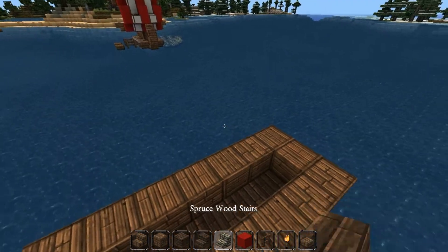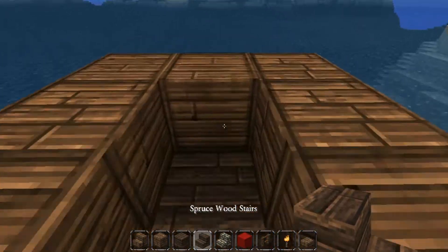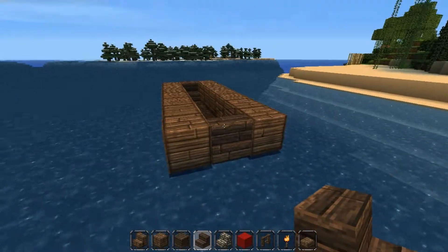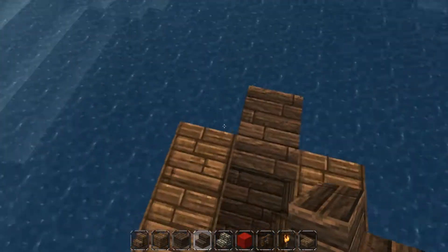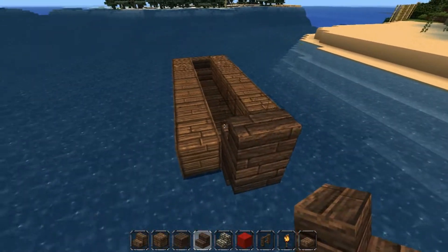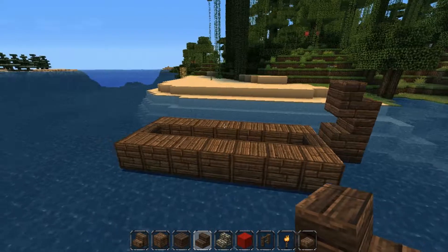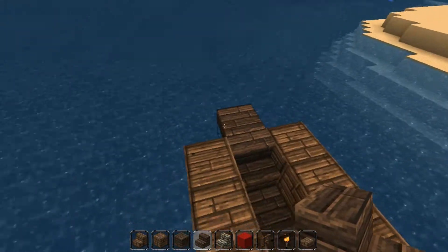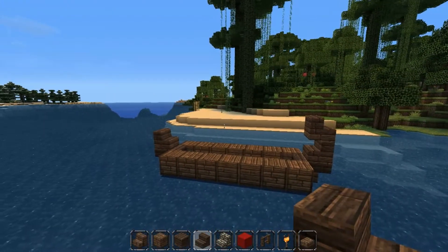Now we're going to take our spruce wood stairs and replace these blocks here like that. We're then going to come over to the front, place them upside down on the stairs, then that one and then that one on the top like that. Then we're going to come to the back here and do exactly the same, except not the last stair, so you should have that shape.